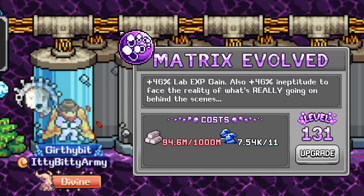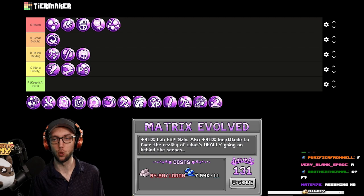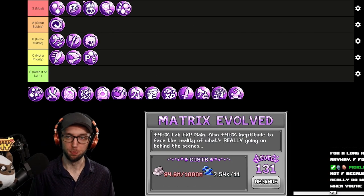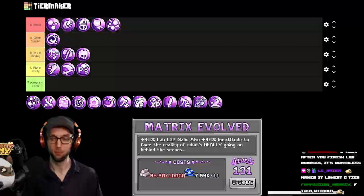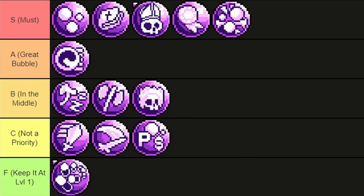Evolve Matrix is a big bubble, so it has to be equipped. It gives you percent lab XP and its scaling is dog. I've never once equipped it — it takes cube logs and it's an additive bonus. So where it says 46%, that's actually 0.46%. I don't think it's F because it does help with pushing, but honestly this thing's F tier. It's a dog bubble.